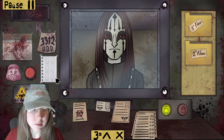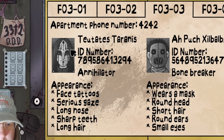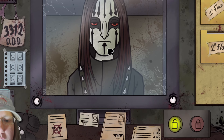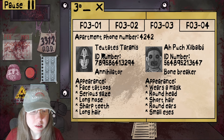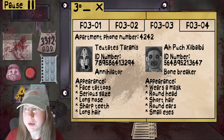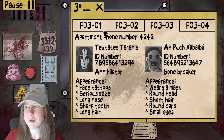The next thing we're going to check is his appearance. He lives on the third floor as well. Face tattoos — let's take a look. He kind of looks serious. Lawn nose — does have a lawn nose. Sharp teeth — I assume he has sharp teeth, but I don't see it in his profile picture. Lawn hair. Let me just look at the tattoos one more time to make sure they look good. Checking the eyes — that checks out okay as well, in my opinion.